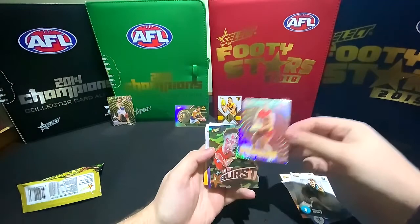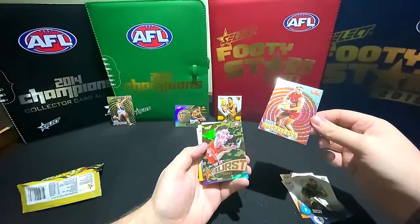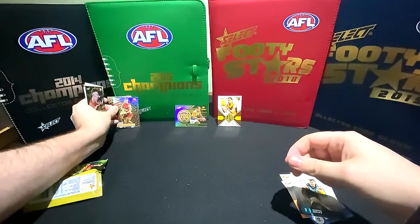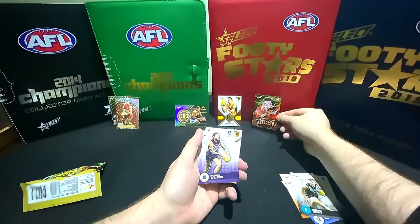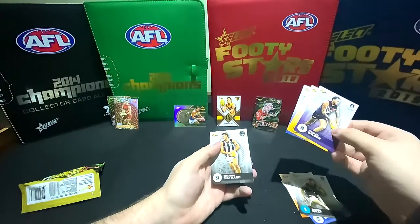Oh, here we go - we have a Camouflage Starburst. That's Ben Ronke. Let me put McPherson up first. They're a bit different this year, the characters. So that's the one in three packs - the Camo ones. Yeah, we want the Lightning ones.